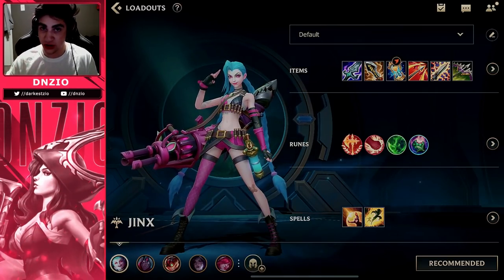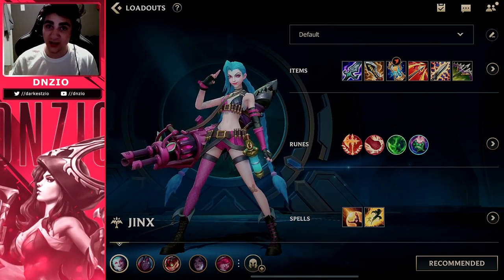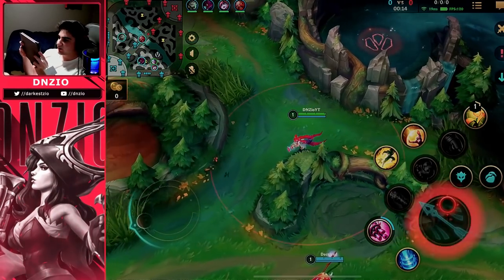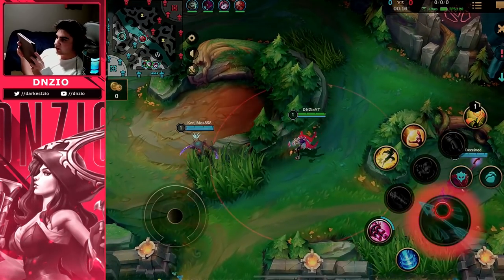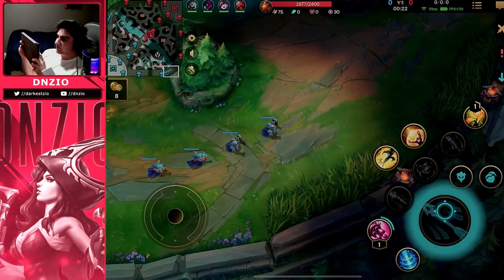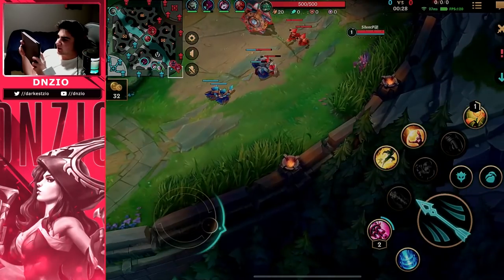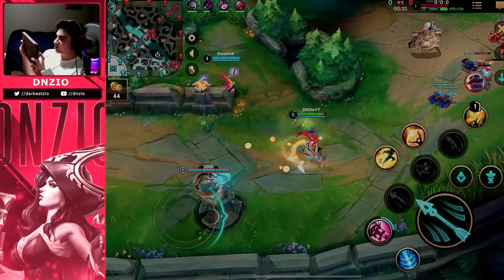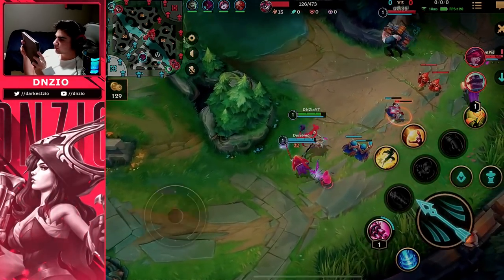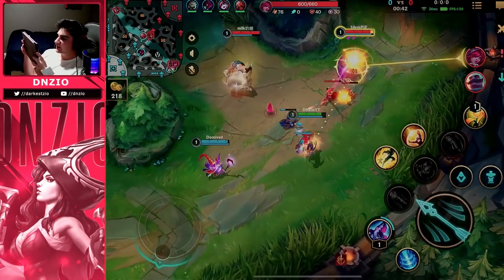In this gameplay I'm going to break down how to hard carry with Jinx. Once you figure out how to position and use her abilities, you're going to be able to farm up some free Elo, especially in lower tiers, because Jinx is basically a powerhouse in the late game and your job is to get her there. The key is the laning phase, team fighting in the early and mid game.